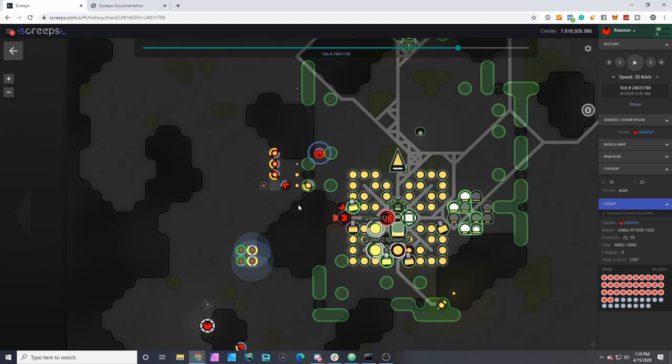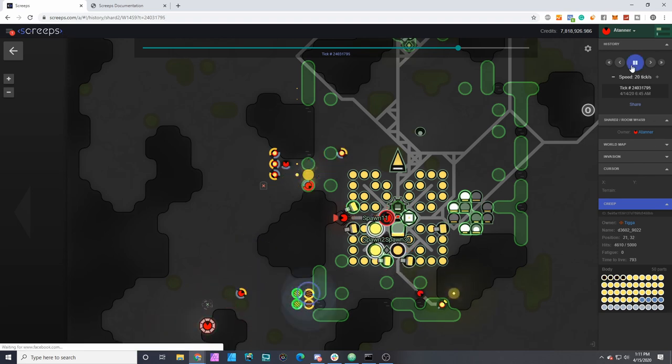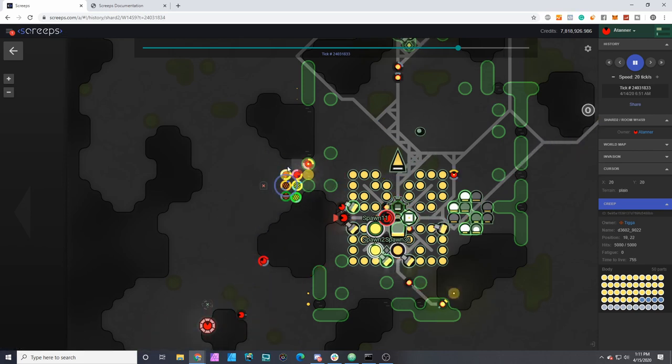Here's one thing Tiga was actually talking about on the Slack forums — my creeps were leaving the safety of the wall. By doing that it opens them up to ranged attack, and each one of Tiga's squads has a little bit of ranged attack to deal with enemy creeps, so he's able to take out a few of these guys.